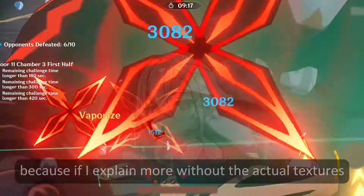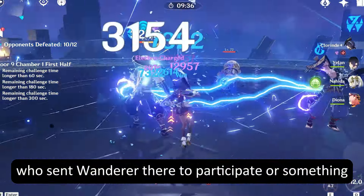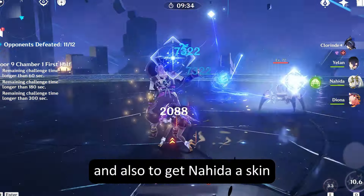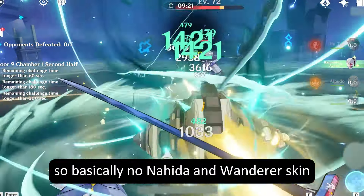The roster of characters I mentioned earlier was actually said a long time ago. I believe during 4.5 or something, we had someone telling us about 4.8 having a fashion show, and Wanderer, Navia, etc. would join. But they also said Wanderer would get a skin, which didn't happen. So I'm guessing alterations have been made since this data came out. They also mentioned it was Nahida who sent Wanderer there to participate, and also that Nahida would get a skin that would show up in Natlan. But Wanderer didn't get a skin in 4.8, so the rest of that must be changed as well. So basically, no Nahida and Wanderer skin.